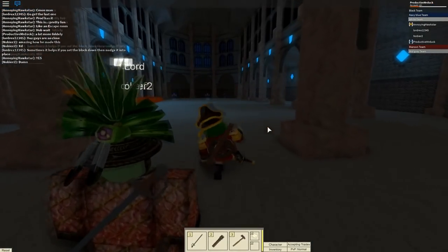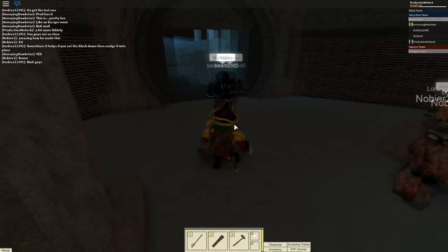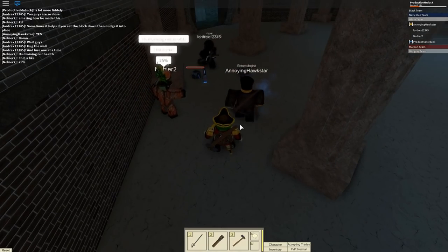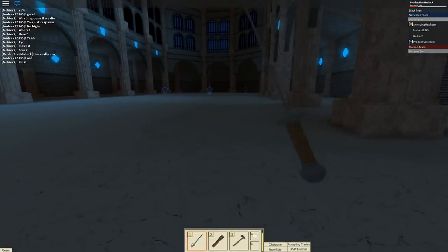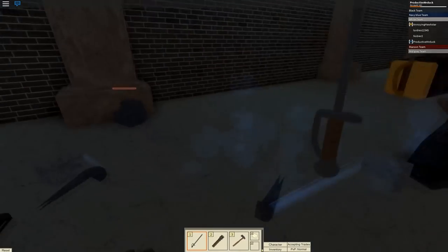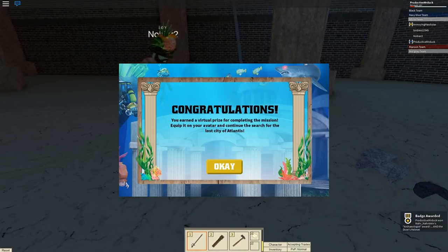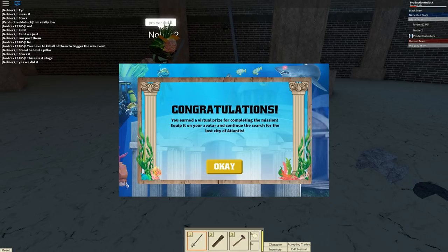So next up you get into this arena type of thing, and what you have to do here is basically beat all five guardians. When you're done with that we will get our reward, so let's do this. That's one, that's two. So we noticed that if you die, do not worry — you respawn, everything is fine. That's three, that's four, and that is five! There we have it! Congratulations! You've earned a virtual prize for completing the mission. Equip it on your avatar and continue the search for the lost city of Atlanta.